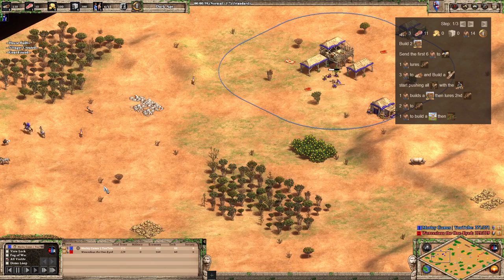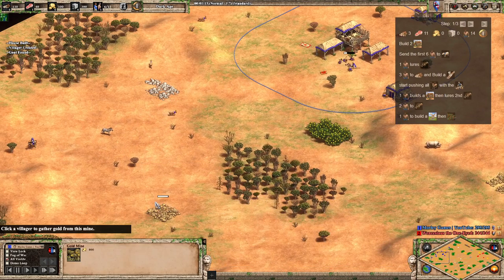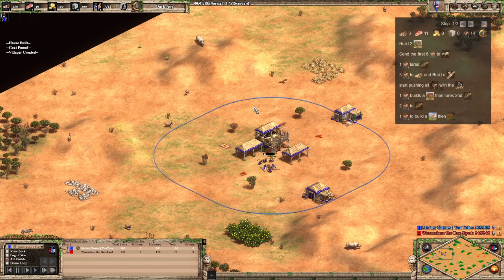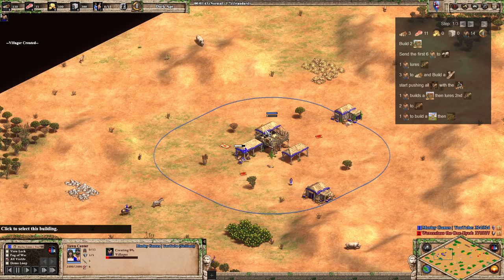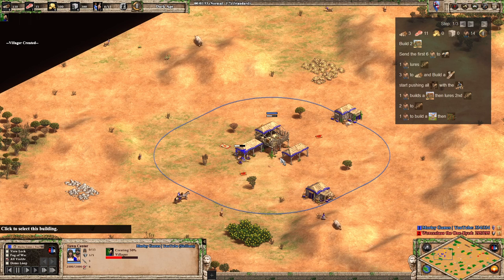We don't necessarily commit to a double-range archer rush - we're just sticking them in one range. Generally what we're doing with these strategies now is just keeping them in that one range, which gives us a bit of flexibility. We can either add in some spearmen, or add our own skirmishers a little bit later on depending on what the enemy is going for, or even add a stable and a few scouts. It also helps deal with men-at-arms early on.